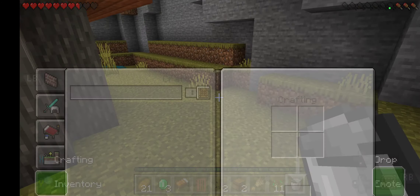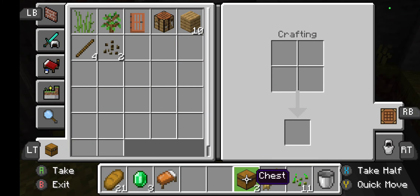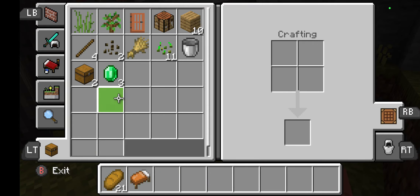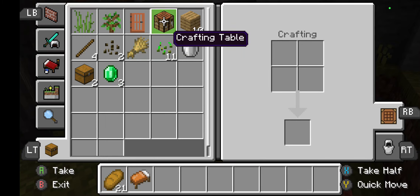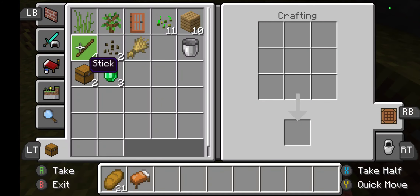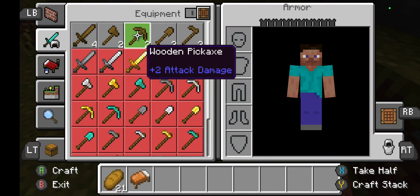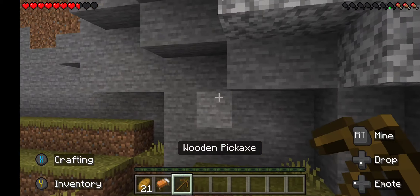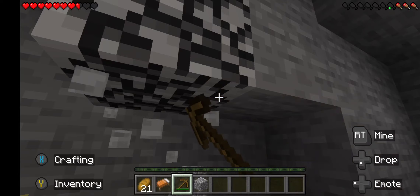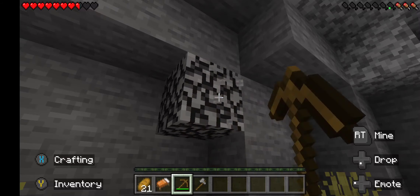Let's see where our inventory is — there it is. Put all the stuff I don't need aside for now, and keep the crafting table. I'm not gonna bother making a wood axe, I'll just go ahead and make a stone one. We'll do that, then make a stone axe. Gotta get us a sword too.